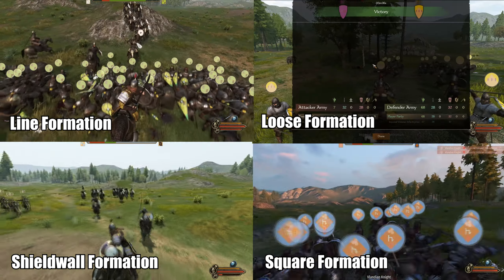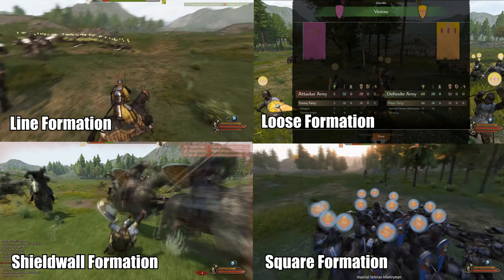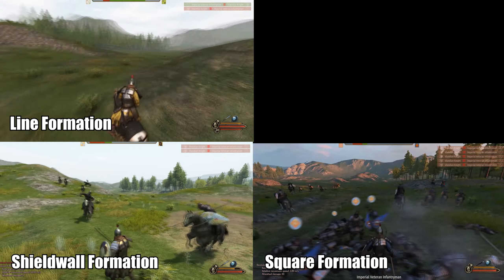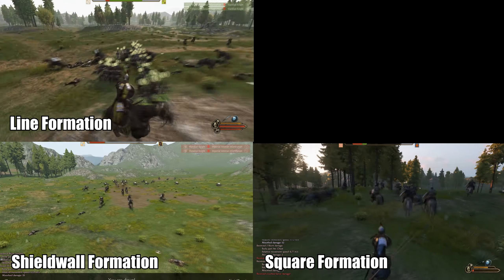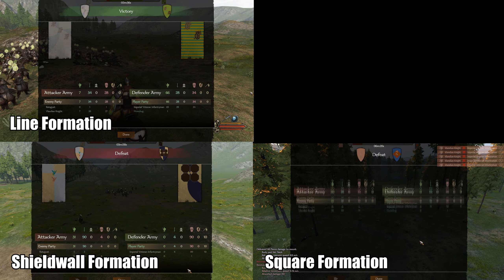You can see the loose formation has won already — it is the quickest one out of all of these. Keep in mind these are not actually accurate in terms of the time frame. Loose formation was without a doubt the best formation against cavalry units as infantry. The line formation also won the battle, pretty decisively. But the shield wall formation and the square formation both lost. So to recap: line formation — won; loose formation — won; shield wall — lost; square — lost. Loose formation was the most effective and square formation the worst.